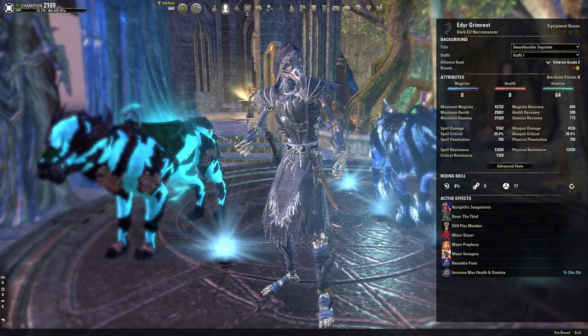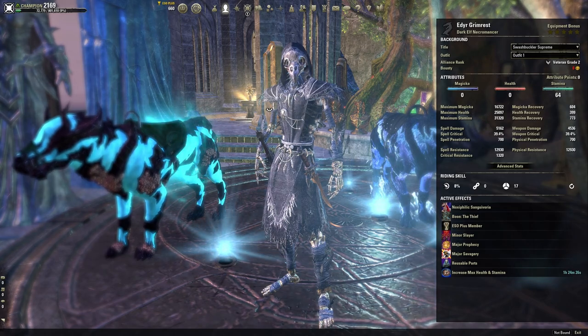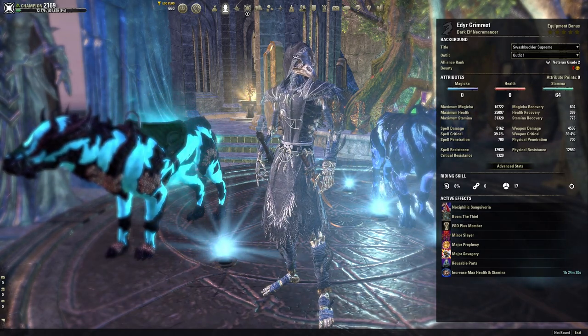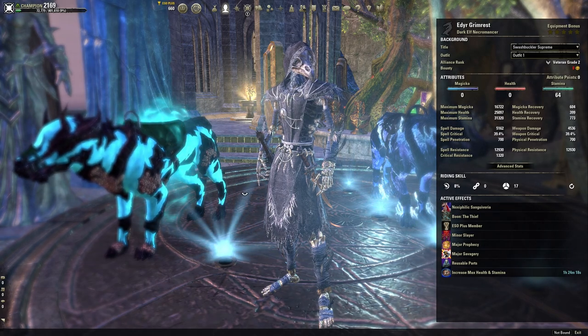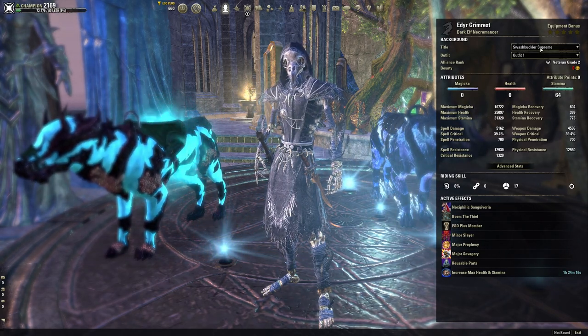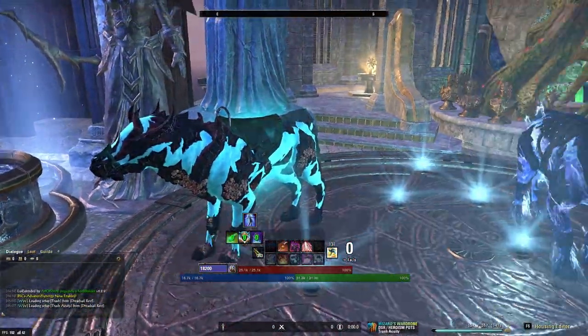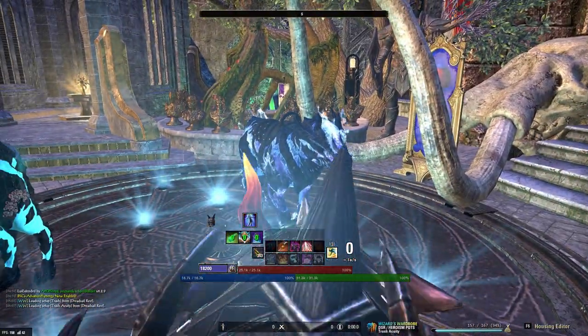I'm making this video to showcase all DPS setups I'm using and think are best in slot for VTSR mode. These are mostly setups that everyone in UAE used for the world first Thresh Buckler Supreme clear, and to get this mount that you can see here with this Radiant Apex Twin.